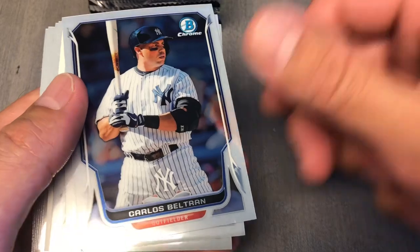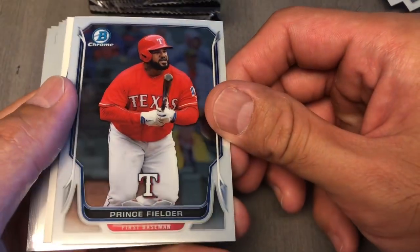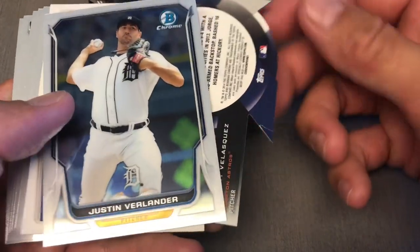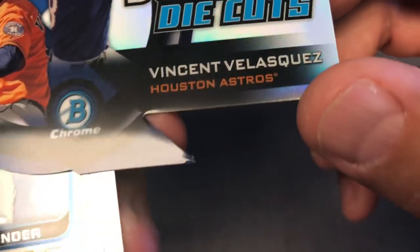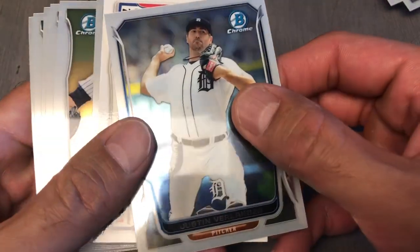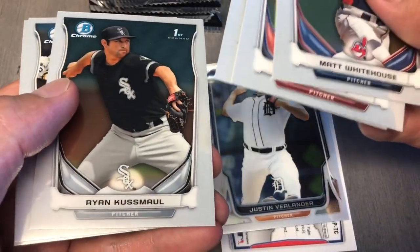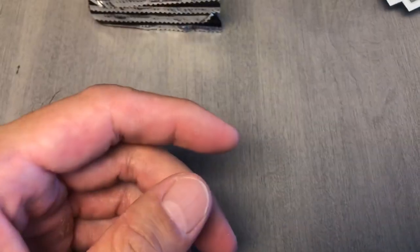Carlos Beltran, Jose Abregu, Prince — it's a good hitter. Justin Verlander. That might be an auto — we got a die cut again. Dueling die cut of Alfaro, and the tip is kind of bent. We got an auto right there — just put that on the side. Whiteside, Lewis, Cusmal, Jacoby Jones first. Who's our auto? Tim Gooney — Tim Gooney.